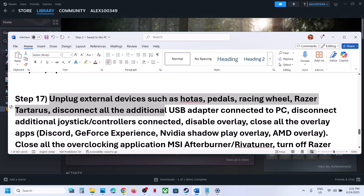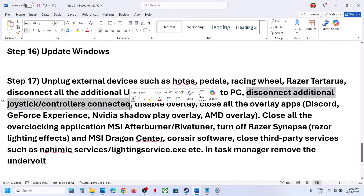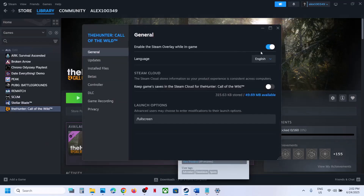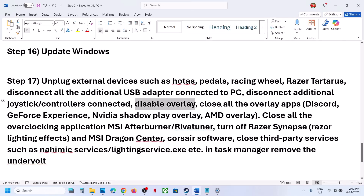The next step is to unplug all external devices from the computer — steering wheels, pedals, USB adapters, extra controllers. Also disable the Steam overlay: right-click the game in Steam, select Properties, and turn off 'Enable the Steam Overlay While In-Game'. If you have Discord running, turn off overlay in Discord settings. If you have the Nvidia app running, go to its settings and turn off the Nvidia overlay.